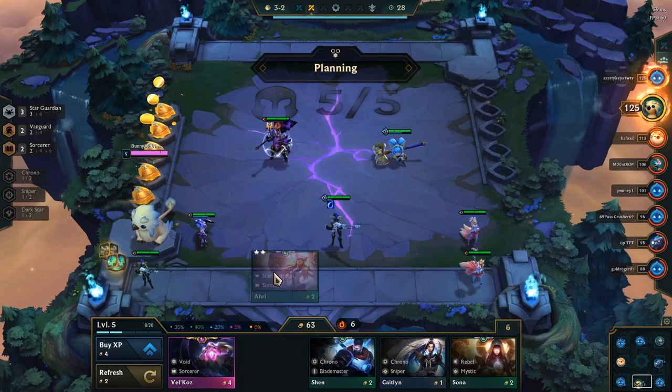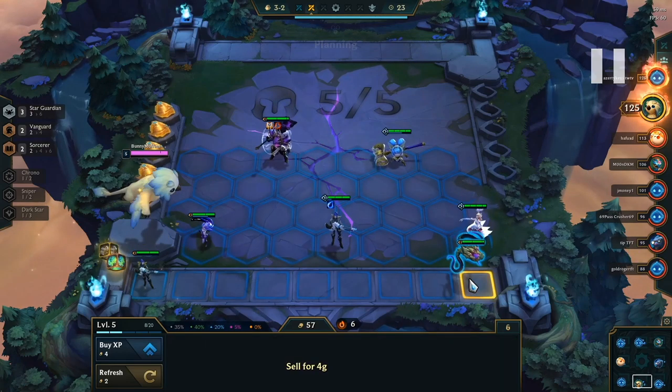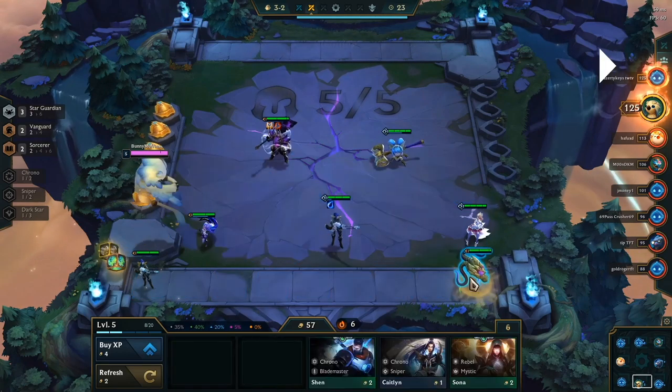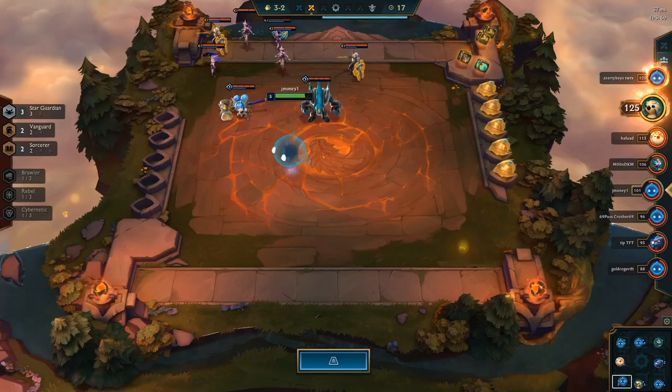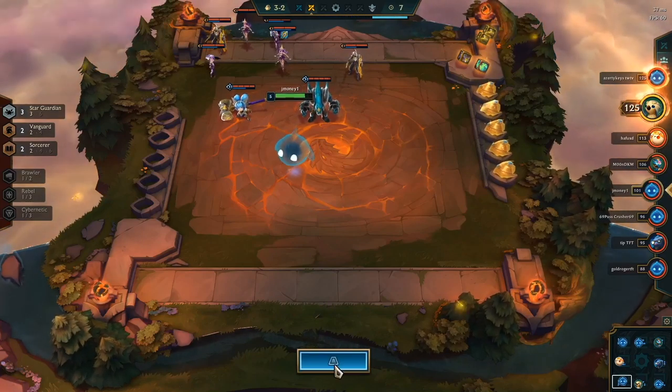So we did end up getting the glove, which is really really good, because you'll see how important Quicksilver Sash is. QSS is always important for your carries, and also for your tank if you only run one tank. And in this composition, we really only run one tank. I don't really consider Poppy a tank because she's a one-cost unit and she's not going to have the Vanguard buff, so she's not going to be tanky at all. By the time her shield passes, she's going to be dead already.